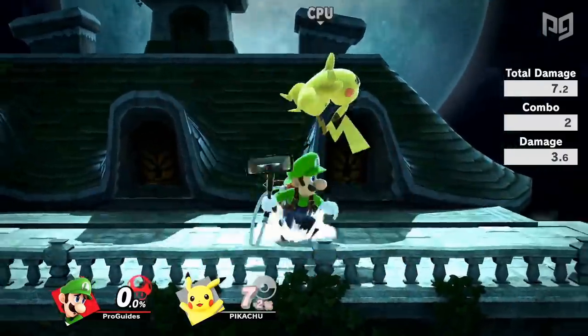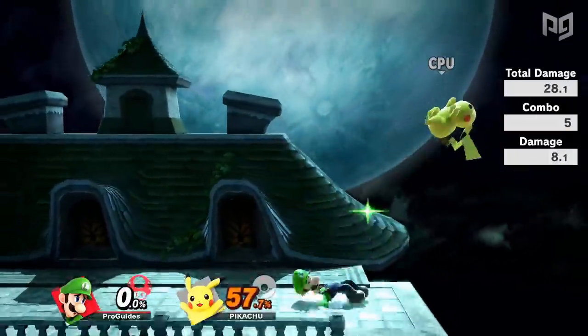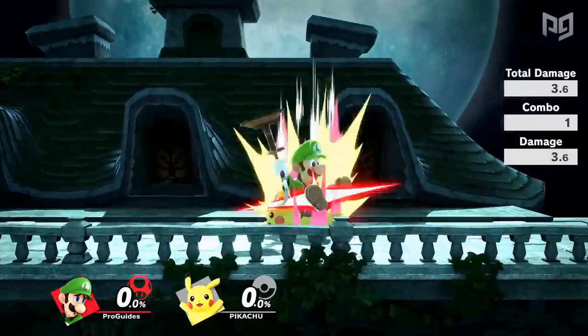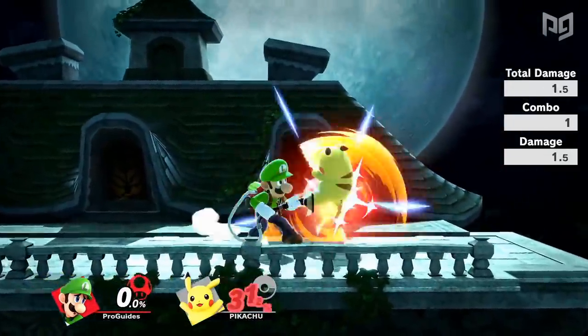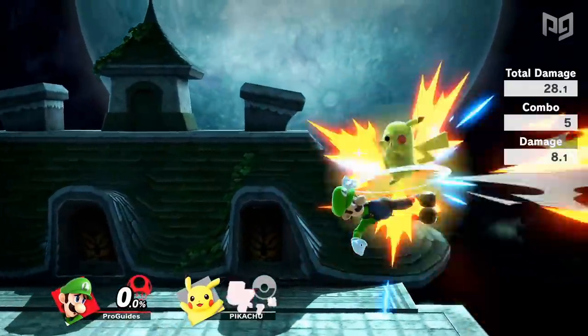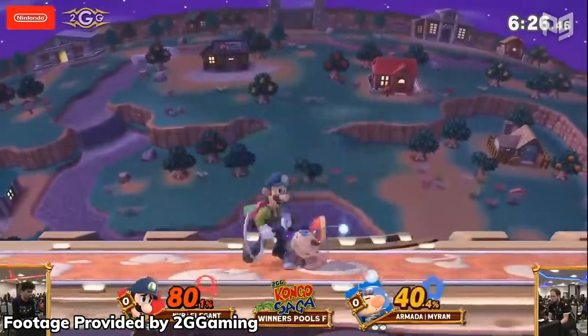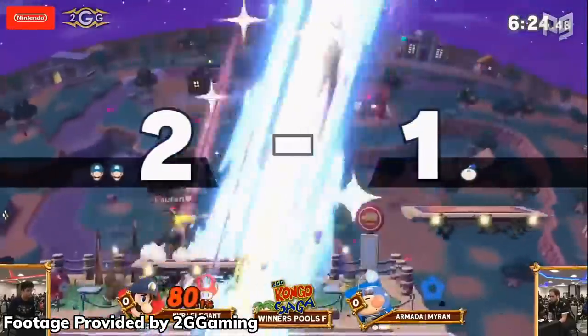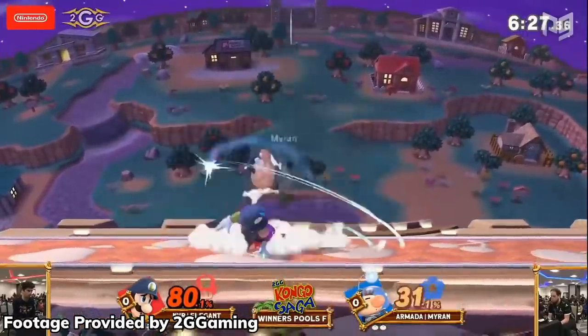Combos clearly run in the family, as Mario's twin brother Luigi — well, you didn't know they were twins — has some crazy conversions as well. Luigi's down throw is among the best combo throws in the game, linking into a variety of aerials and special moves at nearly any percent. Most infamously, Luigi has a zero to death combo off of down throw that works on a good majority of the cast, and still does a huge amount of damage to characters too heavy to be KO'd.